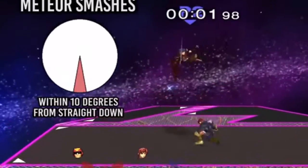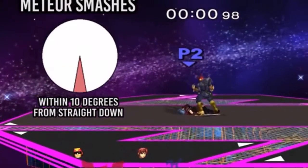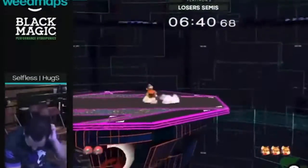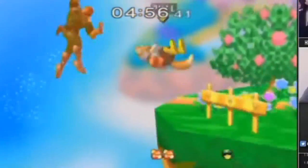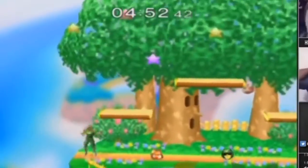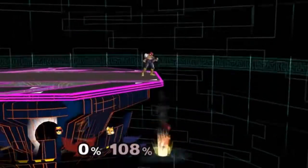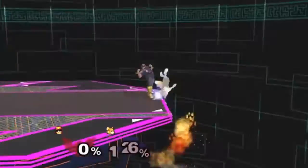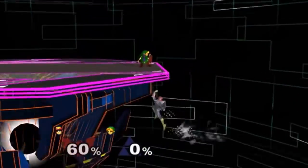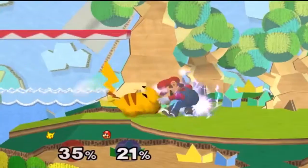The next mechanic we are going to talk about is called meteor canceling. There are certain moves in Super Smash Bros. Melee called meteor smashes, which basically send your opponent straight downwards. The issue with some of these moves is that they can be meteor canceled, which involves pressing a jump button or using up-B right as you get meteor smashed, so you can come back up again.